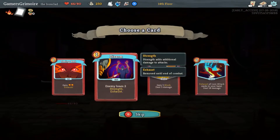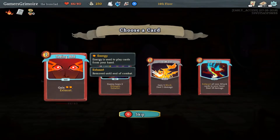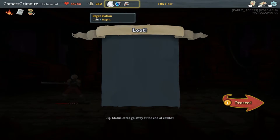Regen. Disarm. Sever Soul — exhaust all non-attack cards in your hand, deal 16 damage. Or Seeing Red again. I think I want another Seeing Red. Yeah, to be honest, that seems good.